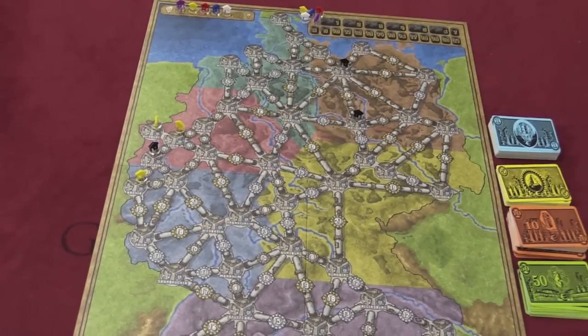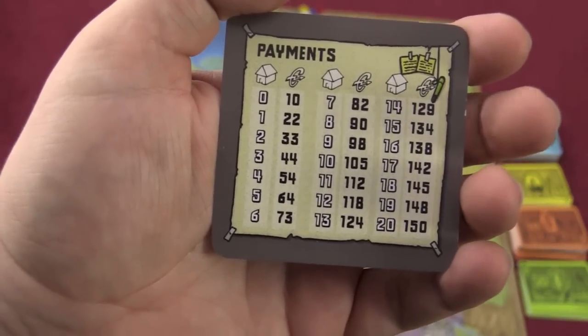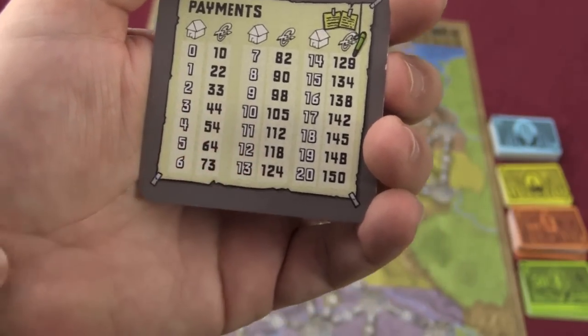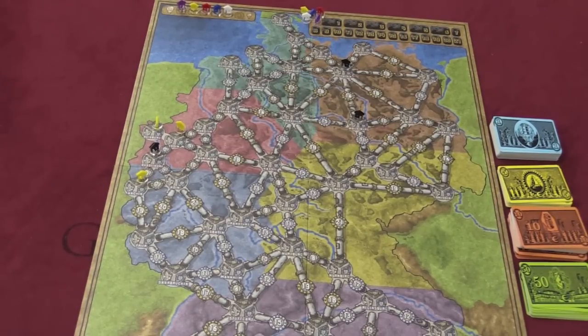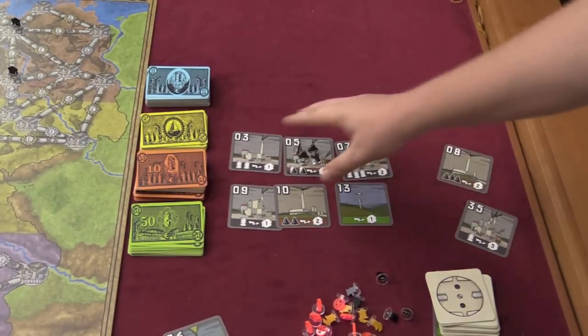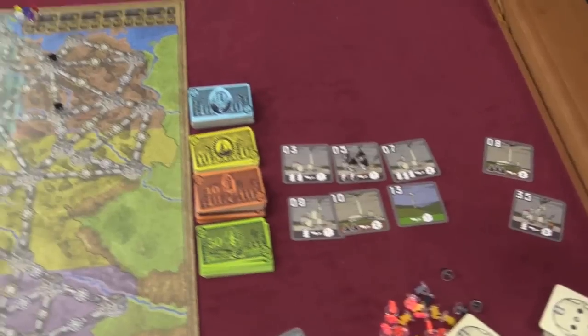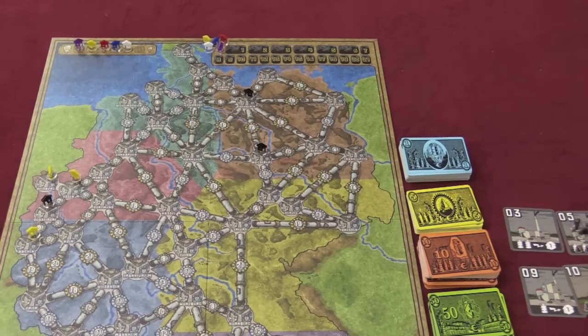At the end of a turn, players pay resources off their power plants to power as many of their cities as they wish, and they receive money according to this card. If you power seven cities you get 82 euros; if you power four cities you get 54 euros. It goes up, but decreases in the amount it goes up as you power more and more cities. When one person builds seven cities we go into phase two, and when the phase three card is drawn — which is in the power deck — the market shrinks to six power plants, but you can buy any of those six. When one person reaches sixteen cities built on the board, at the end of that turn whoever can power the most cities is the winner, and money is a tiebreaker — which happens quite often in this game.